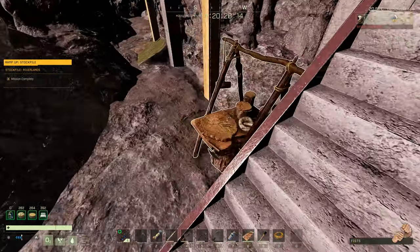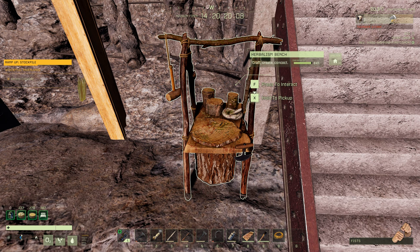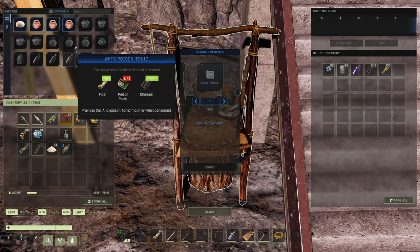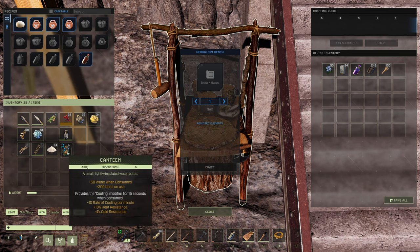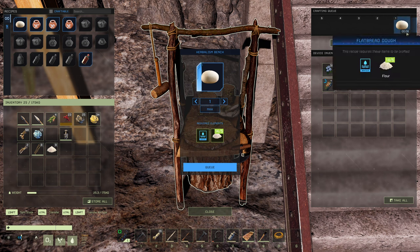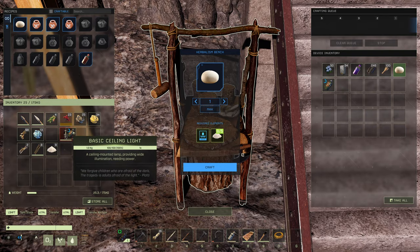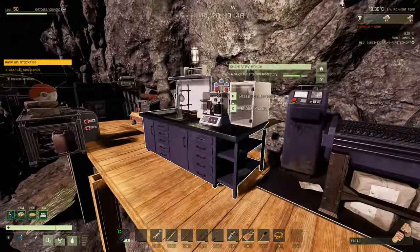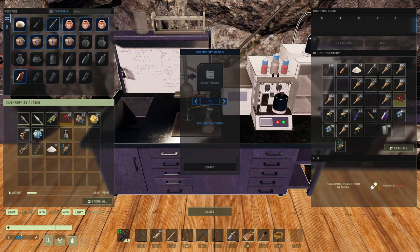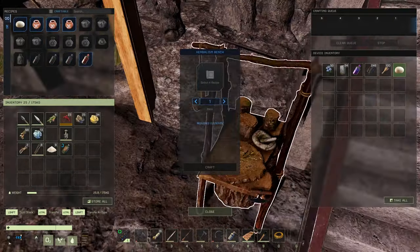Let's look at three recipes that are pretty easy early-game crafts. Down at the herbalist bench, let's make flatbread dough — that's a 10-second craft. We're going by the displayed time so there are no perks involved. Now up at the chemistry bench, making the same thing: 2 seconds. So that's five times faster for bread.